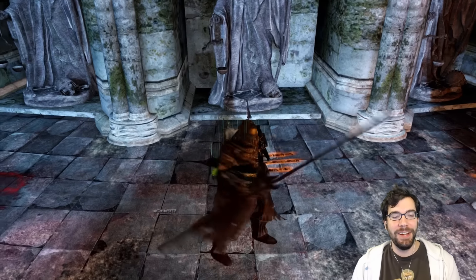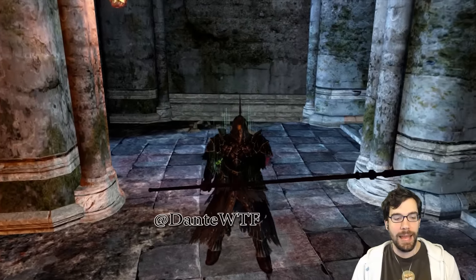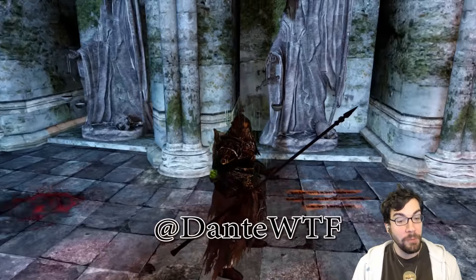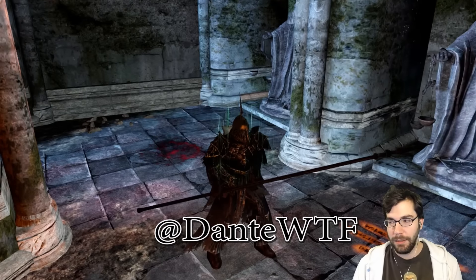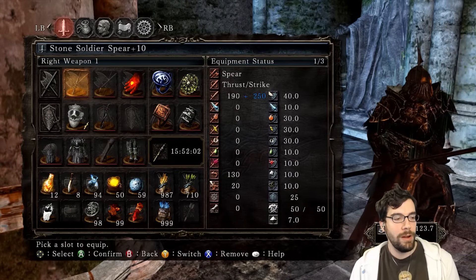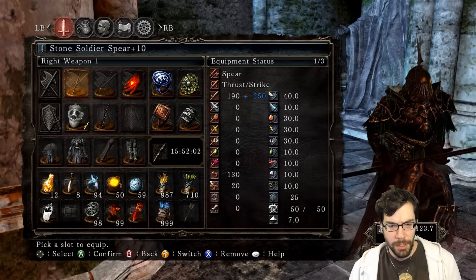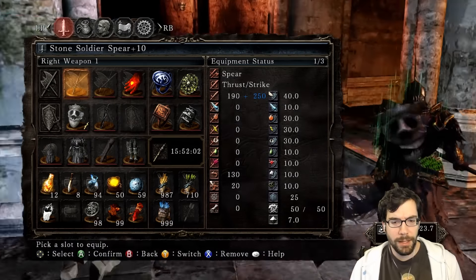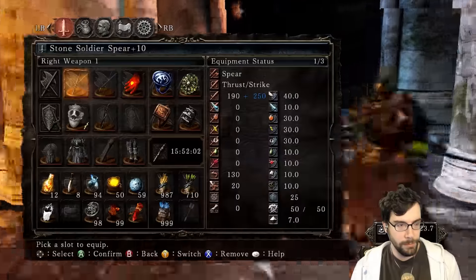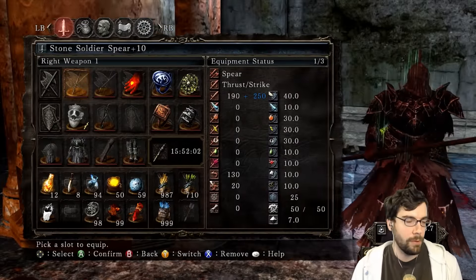Welcome back to another edition of Dante's PVP Souls. I'm back, and this time I am using this very good weapon - look how gigantically long this weapon is. I'm using the Stone Soldier Spear. You can find this weapon in Drangleic Castle on those ever-respawning stone soldiers, near the first bonfire.